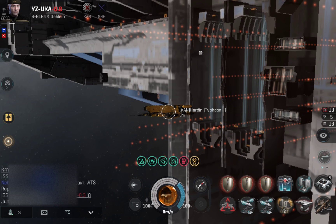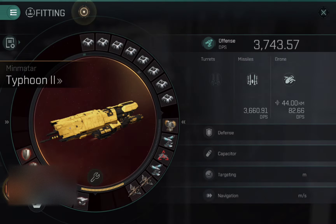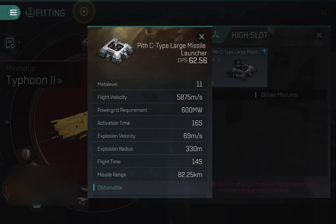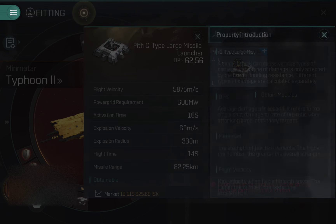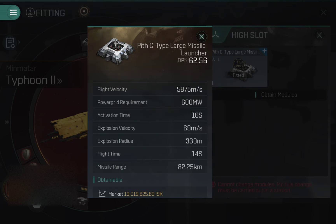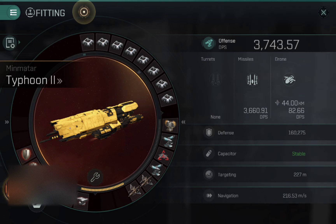If I activate the missile guidance implant and look at the missile stats, the explosion velocity is now down to 69 meters a second and the explosion radius is up to 330. Actually, I may have been getting those mixed up — my apologies. It possibly has something to do with my implant interacting with those stats.